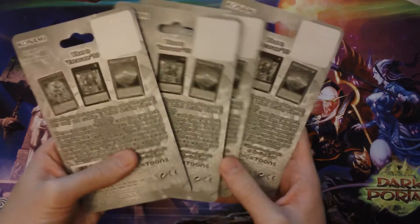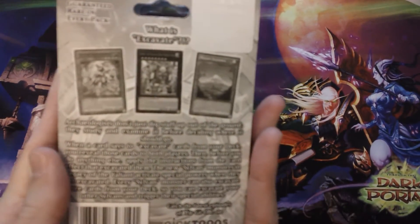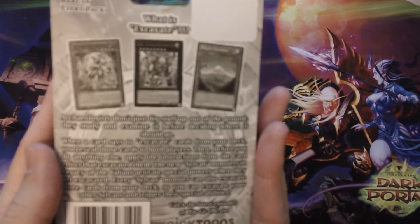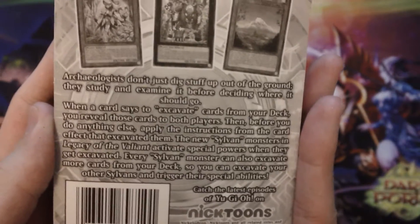One thing to note — the back of these blisters is all the same. Here it talks about what it's excavating. Basically it's just introducing how they kind of rewire the archetype of Sylvan. I thought that was kind of interesting.